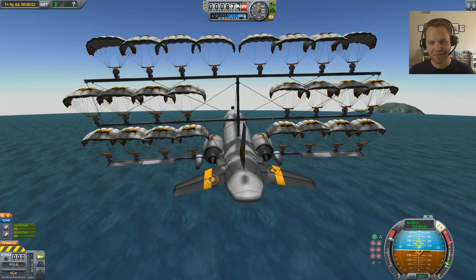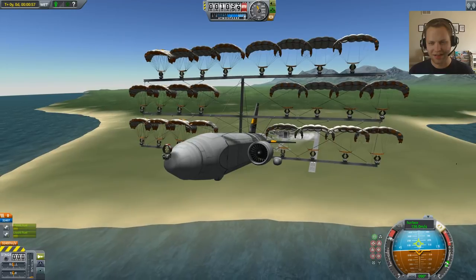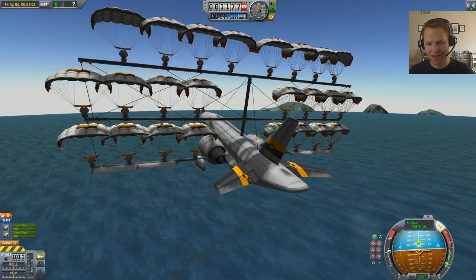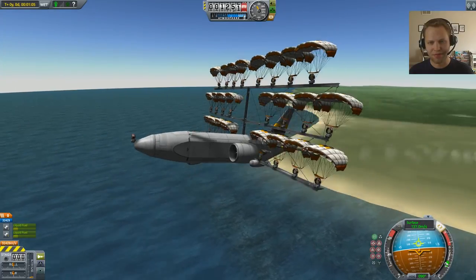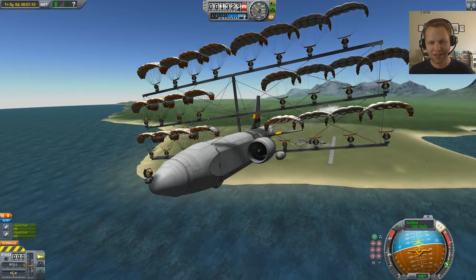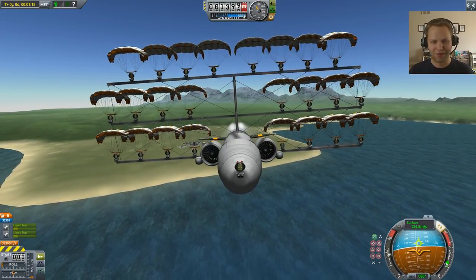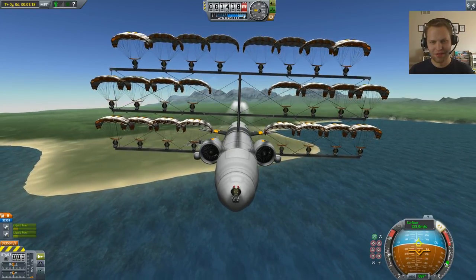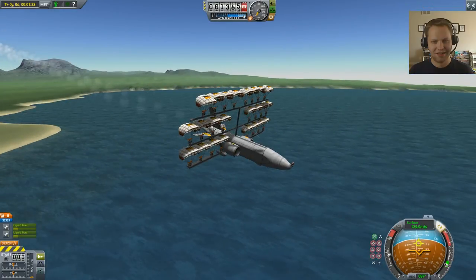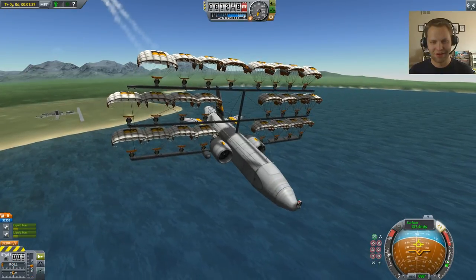I'm going to pop the nav ball back on. I was going to do some stuff to try to make this thing easier to land — maybe we'll try that next. I cannot pitch down. I think I'm going too fast, and the lift from these wings is pulling me up constantly. If I slow down, I can actually pitch down. I'm going to give myself a fair amount of room and just try to land back on the runway. There's our triplane. This is a pretty goofy idea — I think this has been done before, but maybe not with quite as many Kerbals. Let me know if you have seen more Kerbals on one plane.